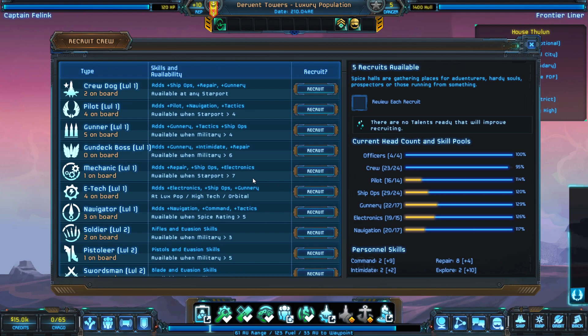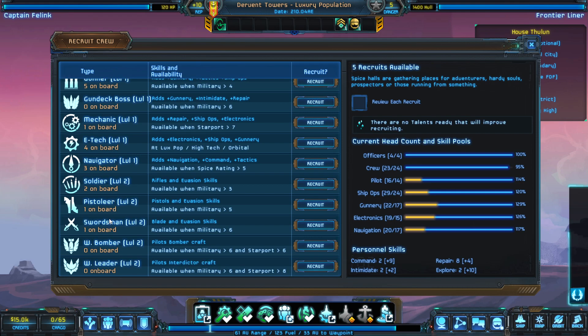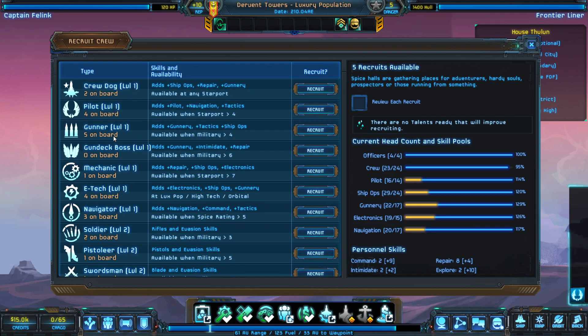If we land here we can talk to a fixer who gives us missions, or pick up a new crew member. Looking at the crew manifest, we've got crew dogs, four pilots, five gunners, a mechanic, four electrical technicians, three navigators, two soldiers, a pistolier, and a swordsman. We're pretty strong in ship-to-ship combat. I'd say let's pick up a gun deck boss since we have a lot of gunners and need someone in charge.